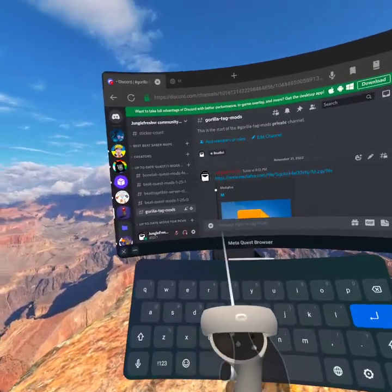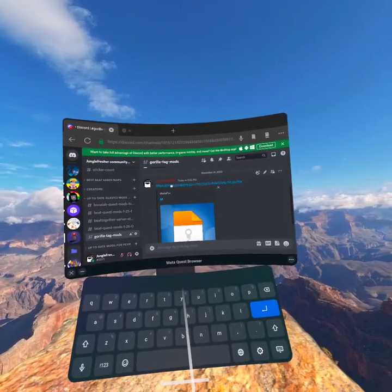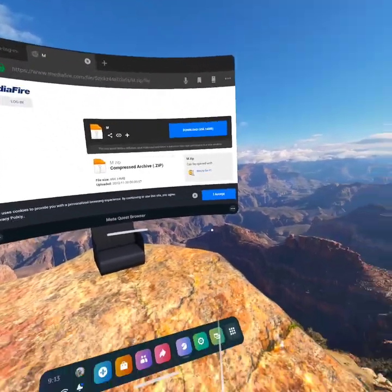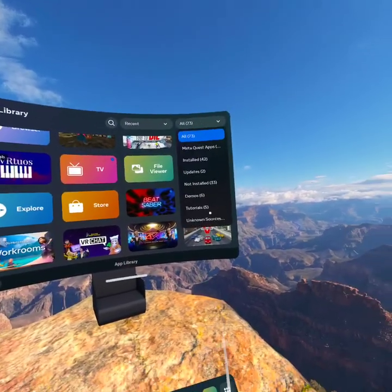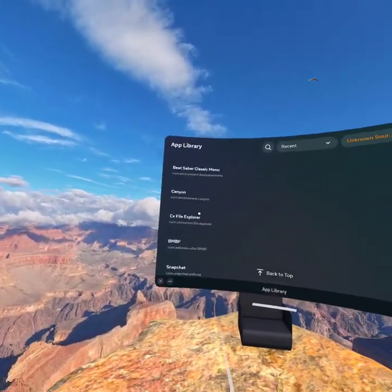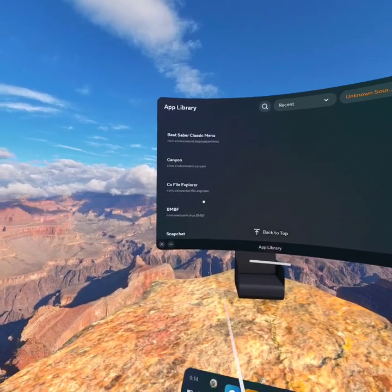Right now the server seems like it's private — I'll make it public as soon as I publish this. You want to click that channel, and you'll see a file named M — download it. There's no malware or anything, I tested it for a while. There'd be no point in giving spyware or malware to you guys — it's just pointless.